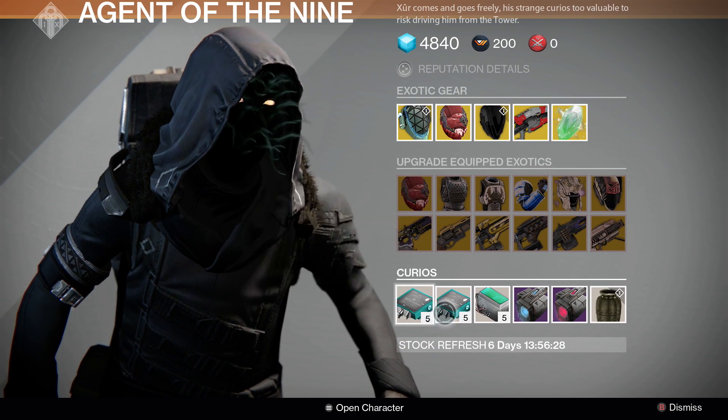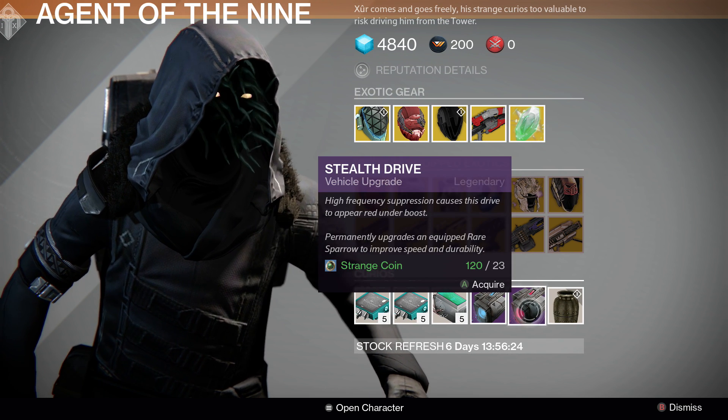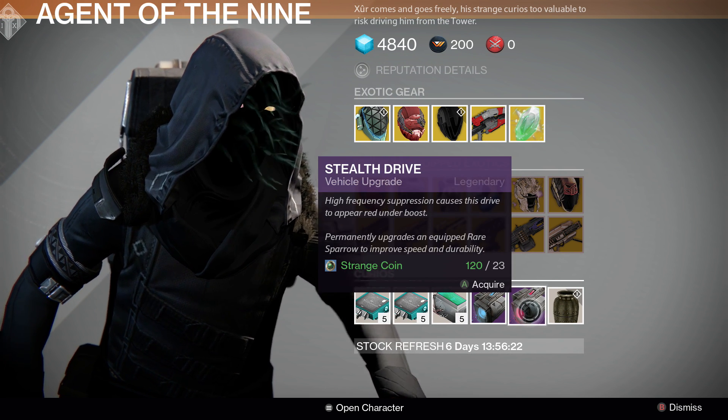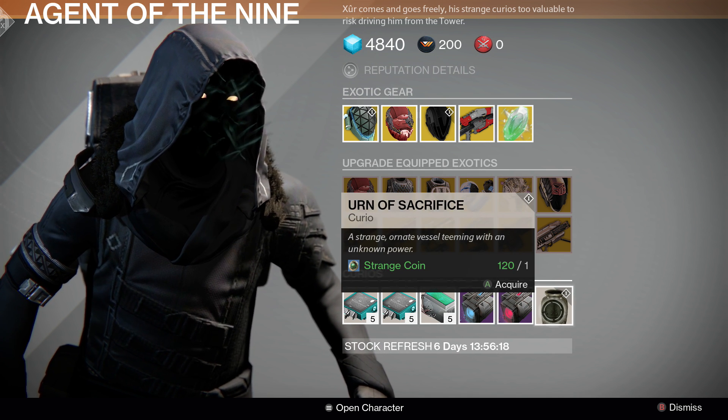The curios this week, we have Scout Rifle, Hand Cannon, and Shotgun Telemetries, Blue Plasma Drive and the Stealth Drive for your Sparrows, and of course I have the Urn of Sacrifice there, which is part of a mission.